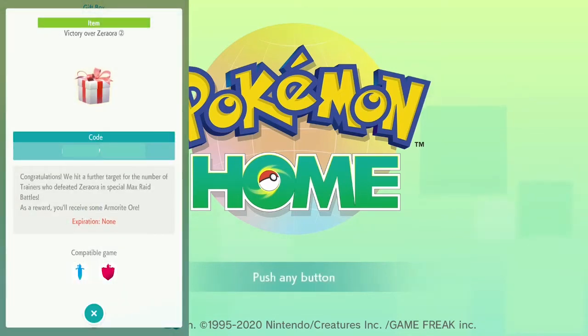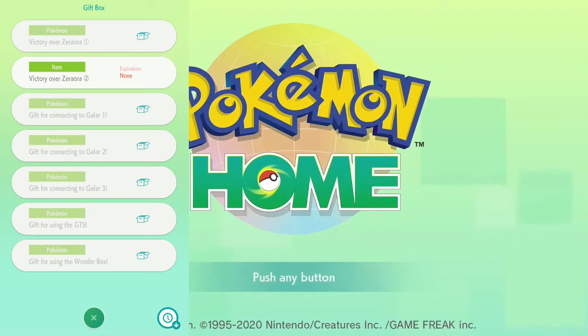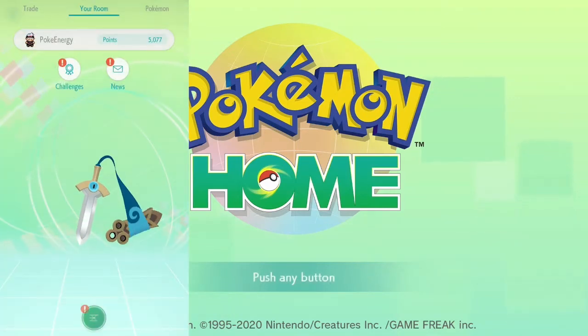The Armorite Ore gift is just a code — you're going to have to enter the code. I'll show you how to do the code later. That's basically it for what we have to do on the mobile version. We'll see you on the Nintendo Switch version of Pokemon Home.